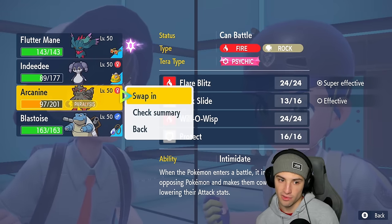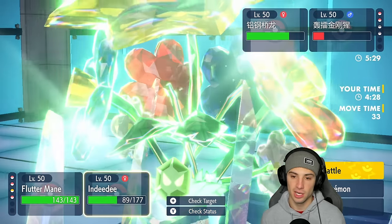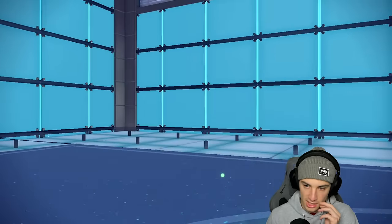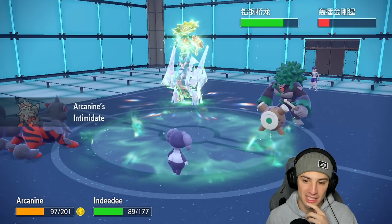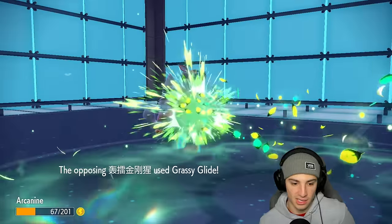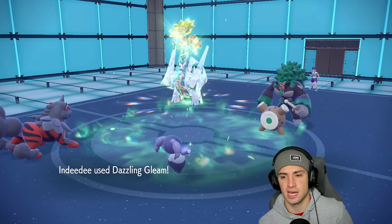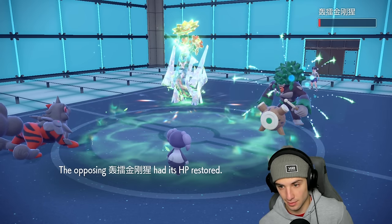The real question is do I just hard swap Flutter Mane because they could just Fake Out here. I'm thinking of just hard swapping Flutter Mane into Arcanine just to intimidate and stop Fake Out from coming after Flutter Mane, alongside a Flash Cannon. I'm going to do that and just go for Dazzling Gleam to finish off Rillaboom. So I'm hard swapping out here, bringing back Arcanine. There's an Intimidate going out onto Rillaboom — he's just going to Grassy Glide the slot which I'm able to soak. Beautiful.